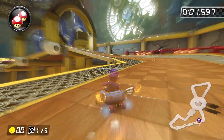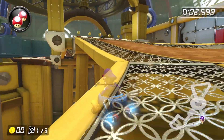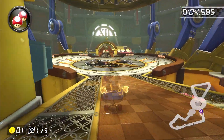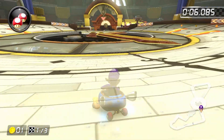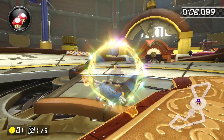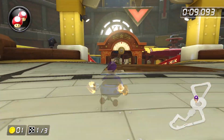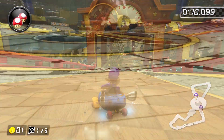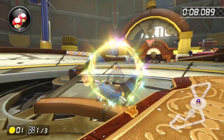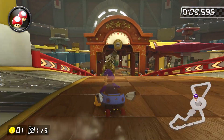The first shortcut is at the very start of the lap over the big clock face. On lap one, after tricking off the first ramp, you can start a wide left drift, then trick off the edge of the clock hand, land in a right drift, and trick off the edge of the mound in the middle. This sequence of tricks can be annoying to learn, and in my experience, if you only trick off the middle mound or get a lot of airtime off it, it's just about as fast as going around the shortcut like before — so it may or may not be worth it for you.